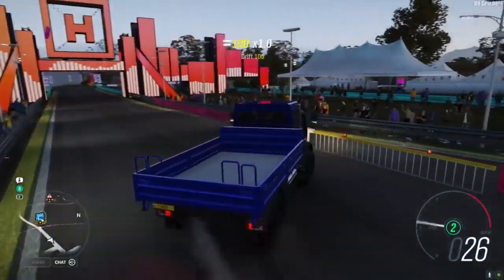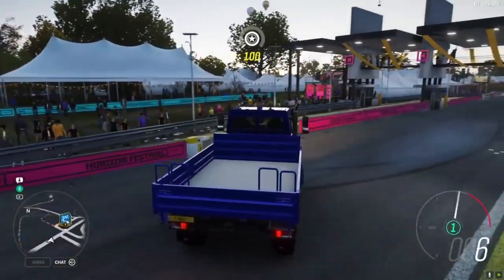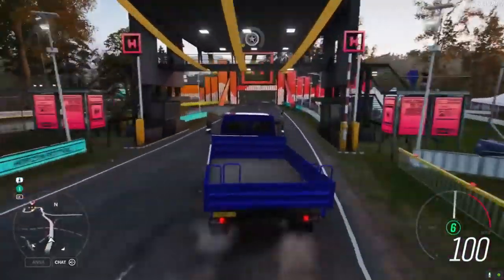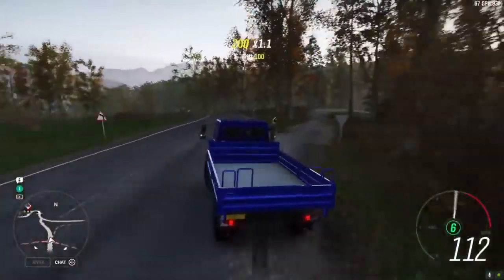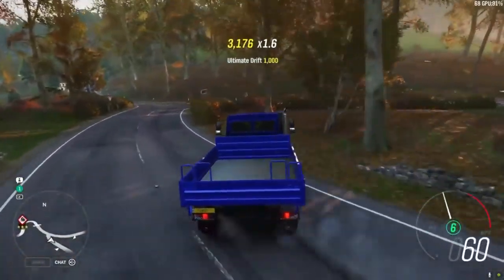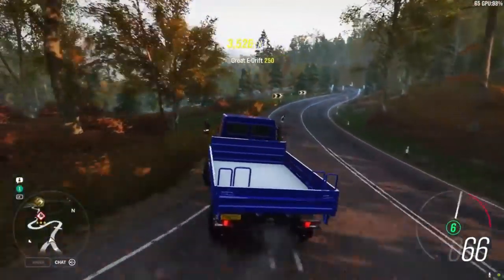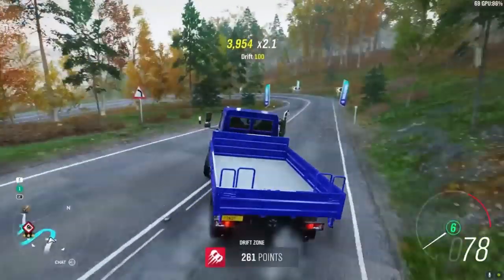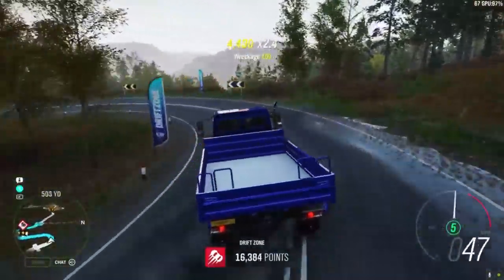Number seven — as we're finally getting away from just the supercar-ness of this video — the Unimog. The fact that you can put in a $500,000 credit engine swap is all you need to know. Test it out for yourself — I don't want to spoil this. There are a lot of upgrades and visual changes you can do to the car. Is it really a car?